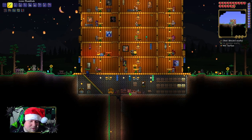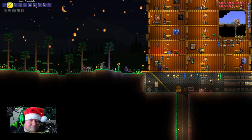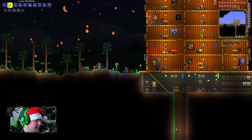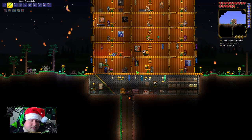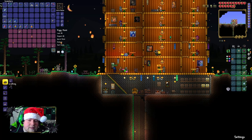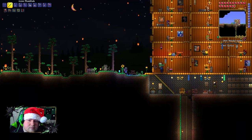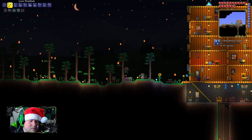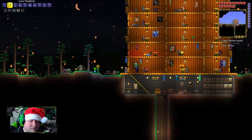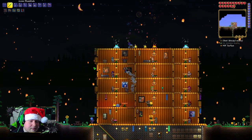He looks so much cooler than my ugly little pig dude. Oh, you know what we need to get — how do you get that? There's like a pig thing that you can summon that summons your piggy bank wherever you are. Oh, I think it's a rare drop from the blood moon — a money trough, that's what it's called. Yeah, it has a rare chance of dropping from the drippler and the blood zombie. I'm surprised we haven't gotten one — we've had like two or three blood moons.